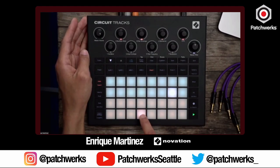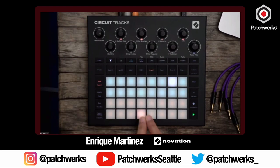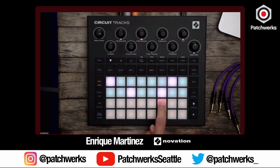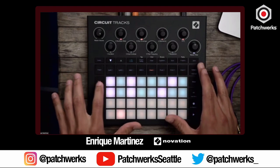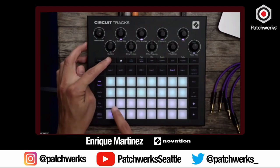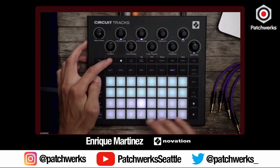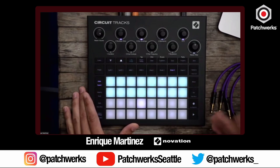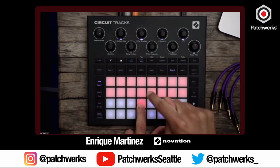Sounds good, right? That's punchy! With sample flip — which was an update in the original Circuit — I can just select a sample and place it wherever I want. I can go and place this one down as well. I've just added two drum samples to one track. Before you would have to record-arm it, jump to the samples page by hitting Shift+Drum 1 — it would work but it wasn't as streamlined. This gives you quick access to all the banks. You've got four banks of 64 samples, same as before.